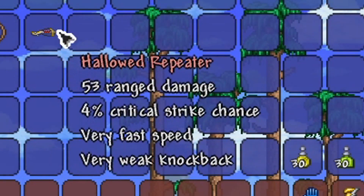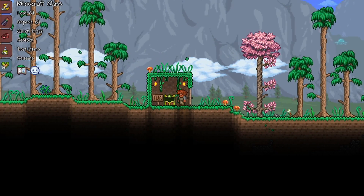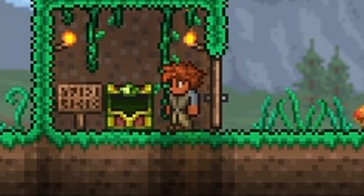A hallowed repeater - that's going to be our Terraria version of a crossbow. A titanium trident, which is going to replicate the trident, and some cursed arrows that are going to replicate poison arrows from Minecraft.